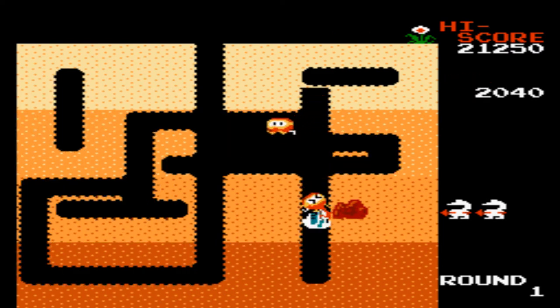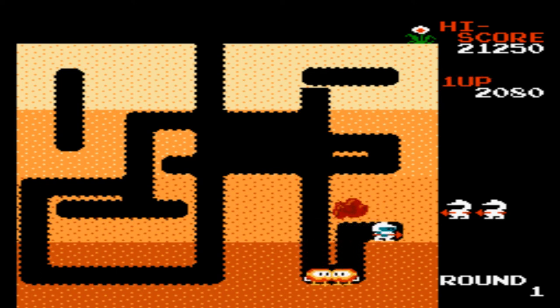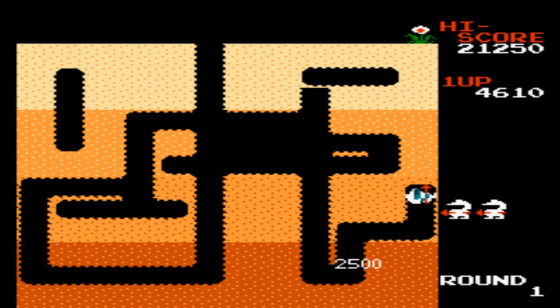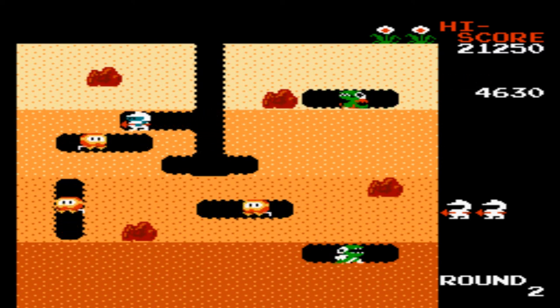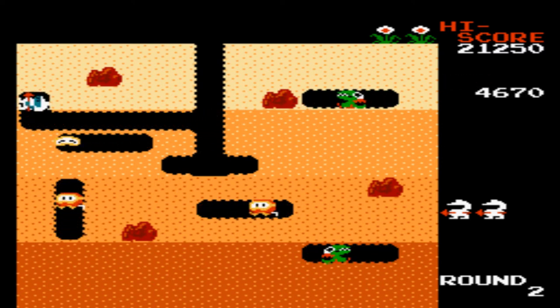The graphics for Dig Dug on the Famicom are pretty damn good. As you know, the Famicom is pretty much an NES in Japan. The game is colorful and has that old-school arcade look to it. The character and enemy sprites look good. The game does glitch a little bit here and there but it doesn't ruin the game at all.